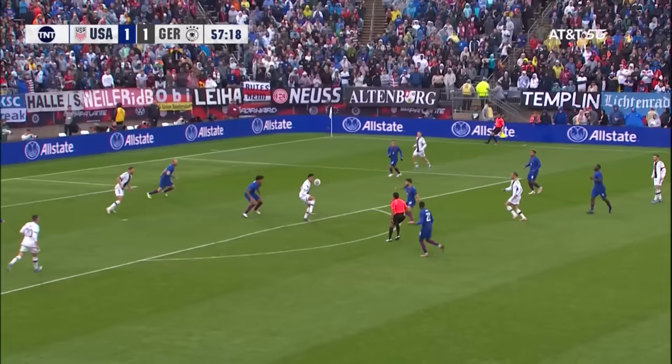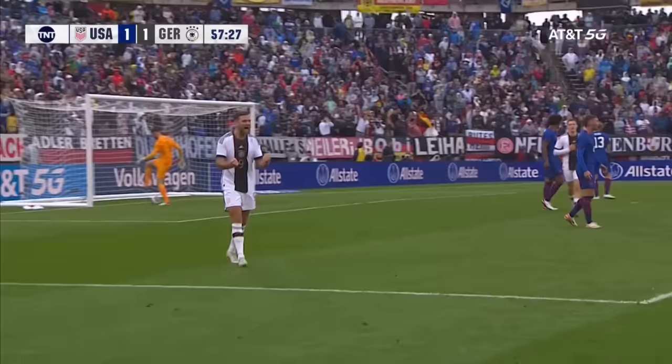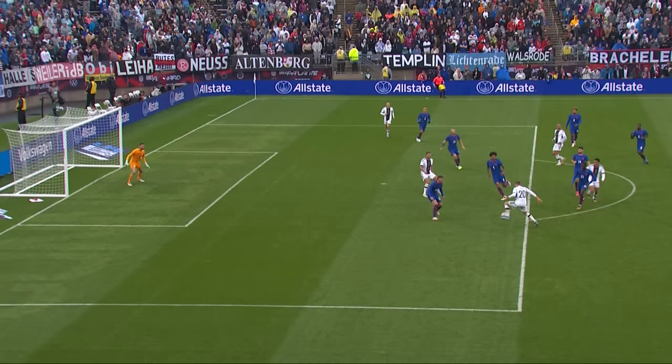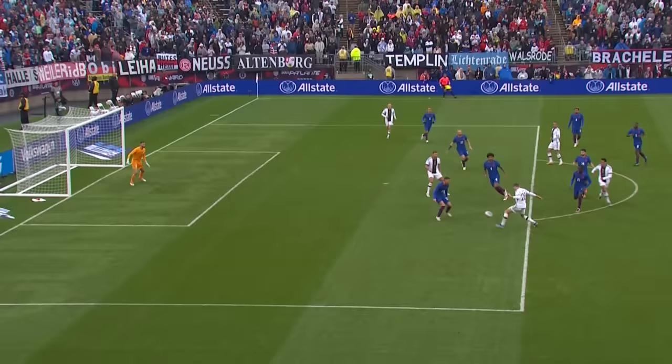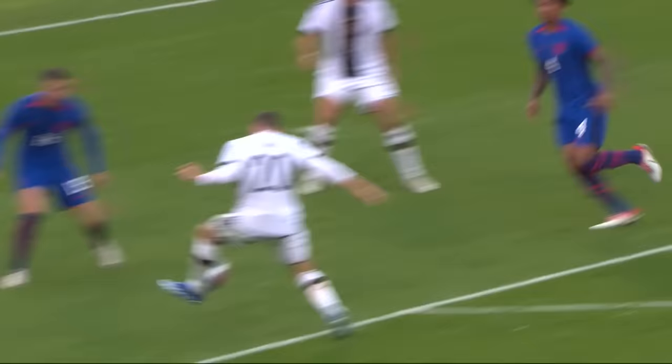Everyone back behind the ball apart from Balagun, defending here for the US as the cross comes along the edge of the box. Musiala tries to bring it under control — and he isn't going to miss from there. You can see Dest deep; how about that first-time pass into it — just a lovely entry pass. It had to be first time, or Dest was going to have enough time to move up, and Turner is sent the wrong way, thinking it's coming near post.